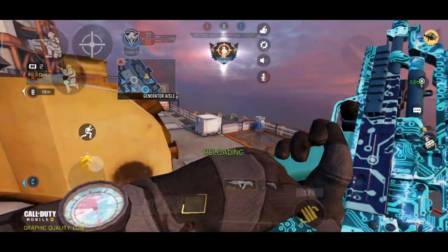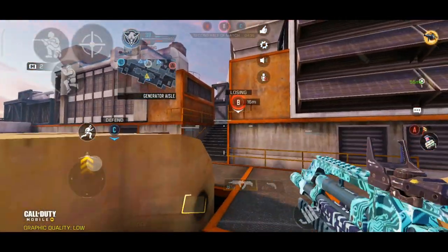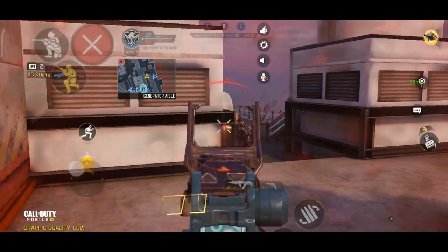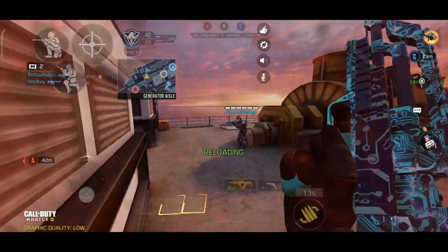The first tip is to go for headshots. This gun has a 1.2 times headshot multiplier, so headshots will actually do more damage than body shots. However, if your accuracy isn't the best, it's always better to focus on hitting your shots consistently instead.